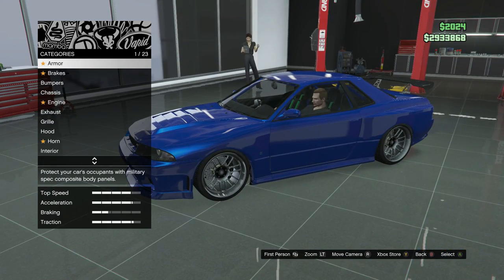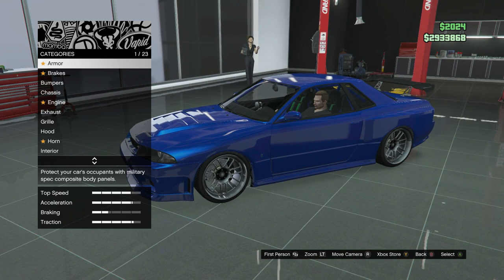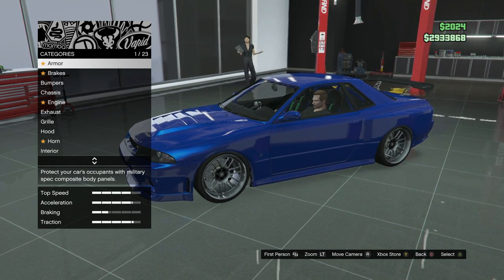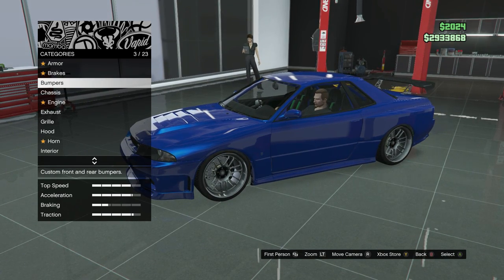You're going to have to get the NSLG Retro Custom. If you don't know how to get that, you have to get a regular LG and then put it into a Benny's upgrade. The armor, brakes, and engine tuning — do whatever you want for that.